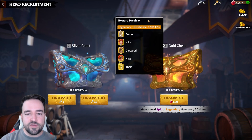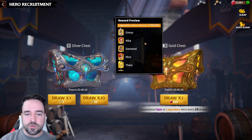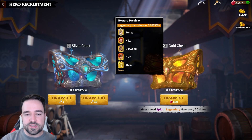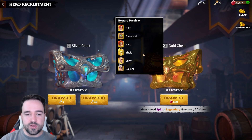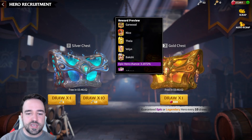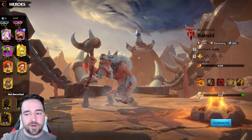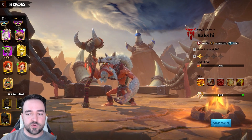Bakshi is now available in the chest at the same percentage as all the other legendary heroes — 1% — which means out of a hundred chests you have a chance of getting one. Bakshi is the best hero for cavalry, along with Emerus of course.